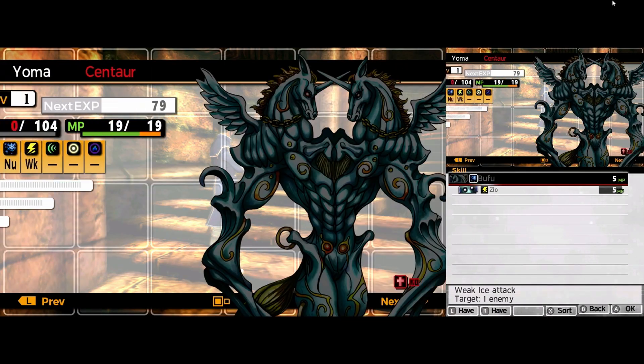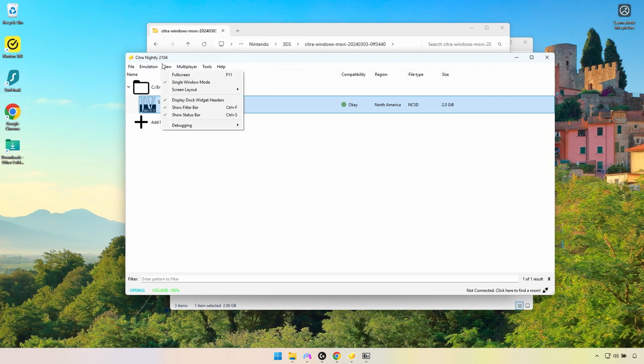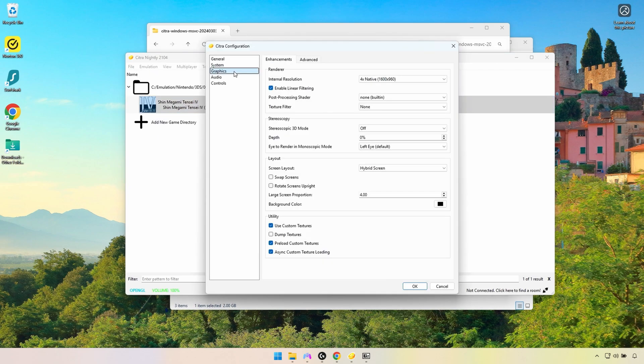Now I'm going to move on to my emulation settings, and from there to the HD textures. Go to Emulation > Configure. I didn't really change much except for the graphics settings, controller binds, and hotkeys. For graphics, I'm running at 4x native resolution, 1600x960. Enable Linear Filtering is also checked. Under Utility, I have the Use Custom Textures box checked, as well as Preload Custom Textures and Async Custom Texture Loading, which is supposed to help reduce loading stutter.